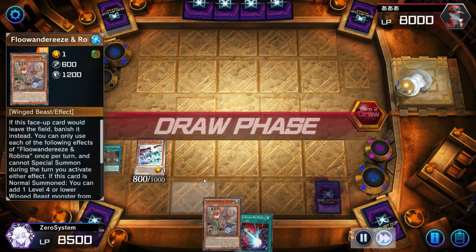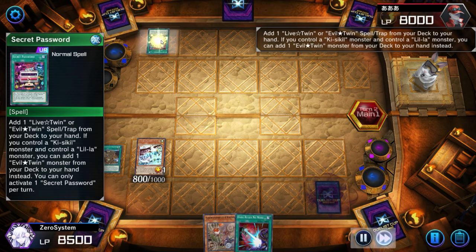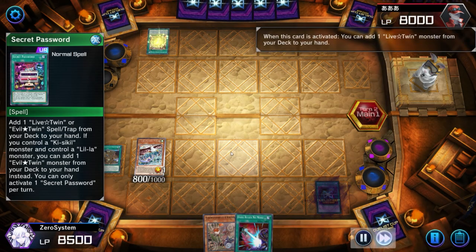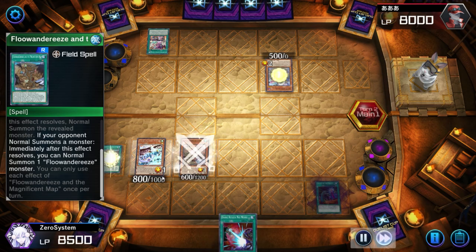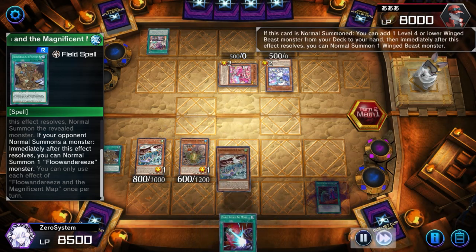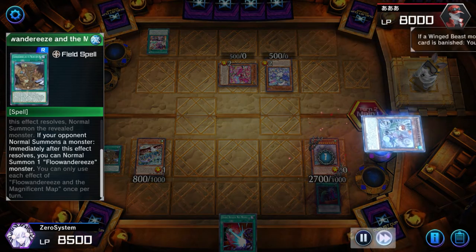We use Map, reveal Eaglen, banish Robina — we do this to chain-block the Eagle, because the Eagle search is the most important. Unfortunately the opponent has the best hand trap against Floowandereeze: Ash, and the Impermanence that shuts down Eagle, completely shutting down our play. We need to keep the Robina in hand so that if they normal summon, we can trigger Map.